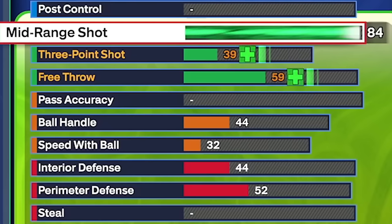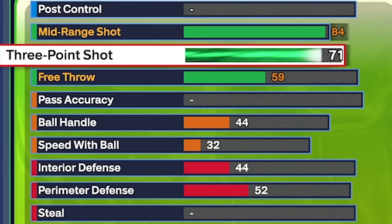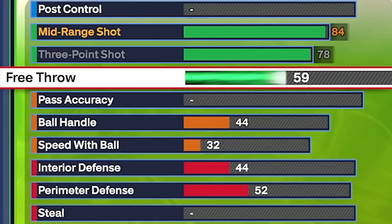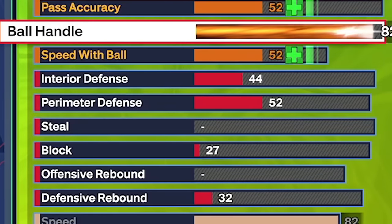Moving to shooting: mid-range goes to 84. You can really spam mini-fades and you get gold mini magician, especially useful with a pro-style fade. Three-pointer you can go to 76 just to unlock bronze ace of threes — if you want maximum three-point capabilities, you could go higher. Free throw is the easiest stat to upgrade and costs very little, so you can adjust that to your preference.